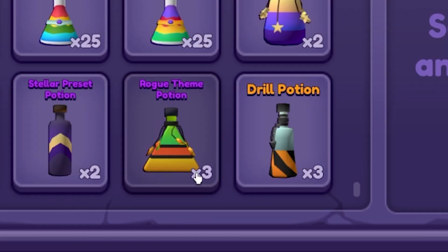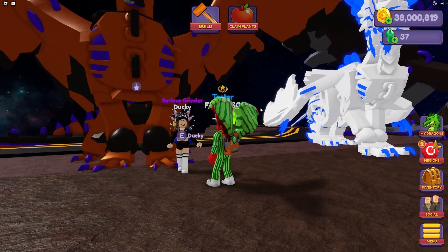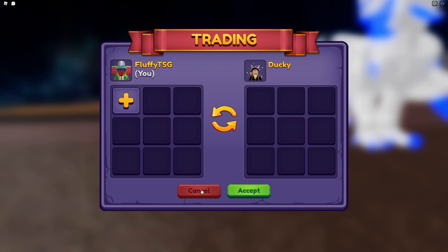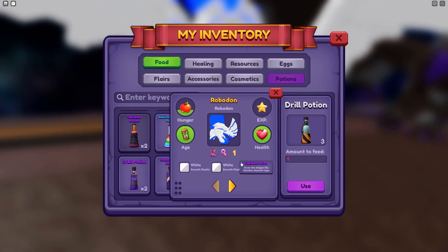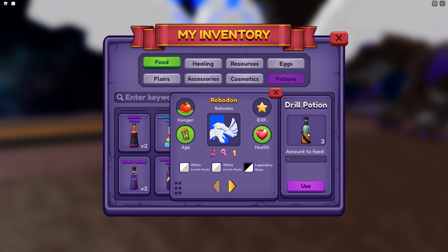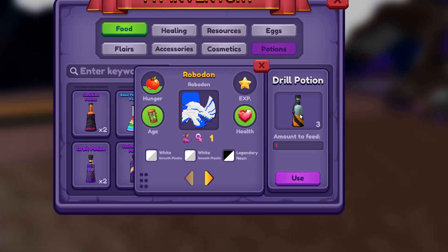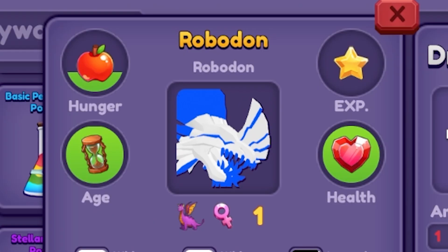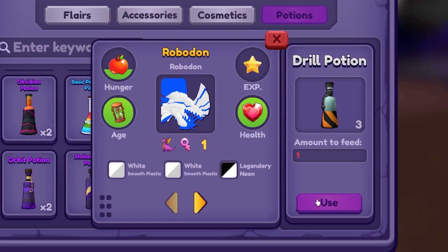We have more — I have more potions that I didn't use. Brie, can I borrow your Robodon? This dragon must be level five — feed it some apples. Okay, while you're doing that — we have a legendary color right now, and with the use of a drill potion we will make the color shift. Let's see what it's gonna look like.